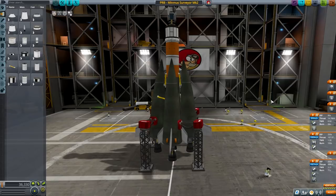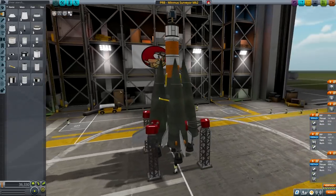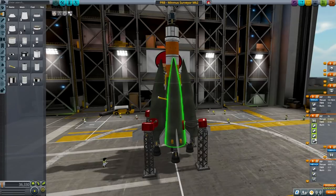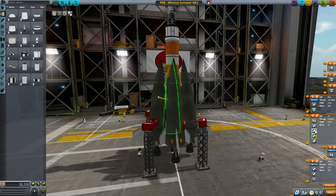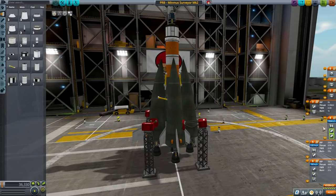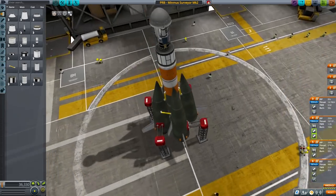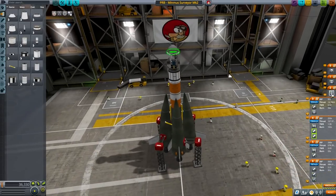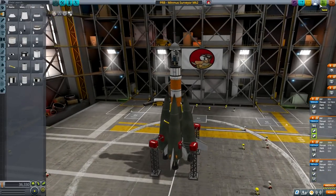We just have to make sure that we decouple the correct sets of tanks at the correct time. As you might have noticed, they have Separatron engines built into them, meaning when we stage the decoupler we should also be staging the Separatron rockets. Just making sure the correct pairs will be firing in the right way. To me that looks fine. Time will tell if we messed up something royally.